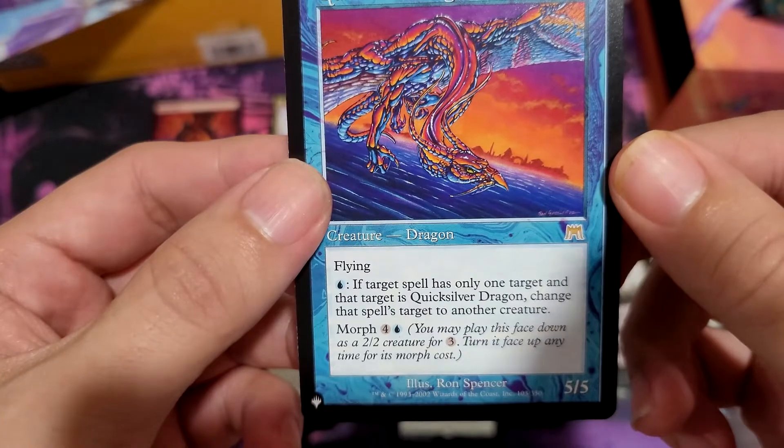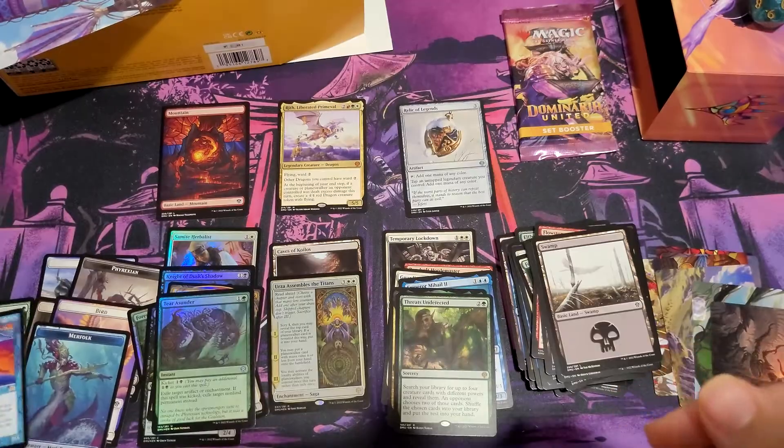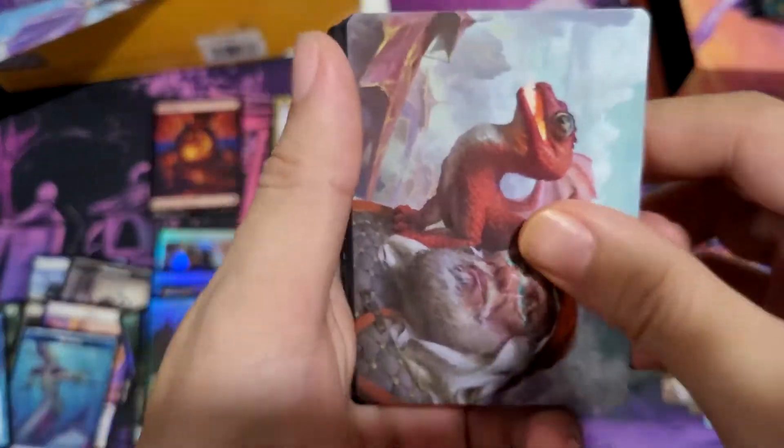Flying — if it has only one target, change the spell's target. Last pack, can I get a mythic? Oh, and can I get a list card — I was going to say that after. Dragon Will.